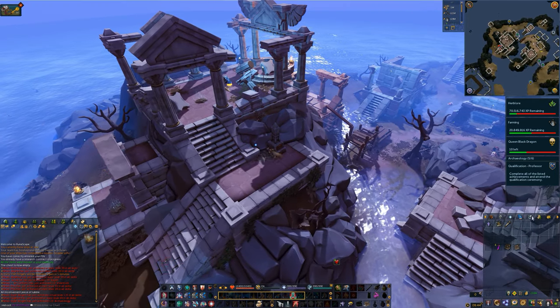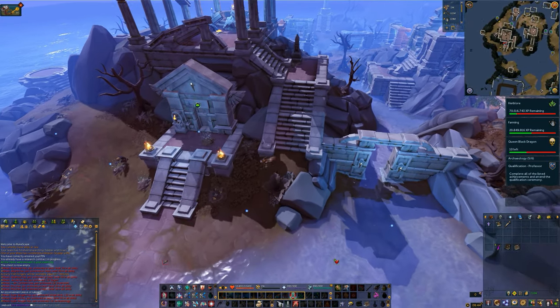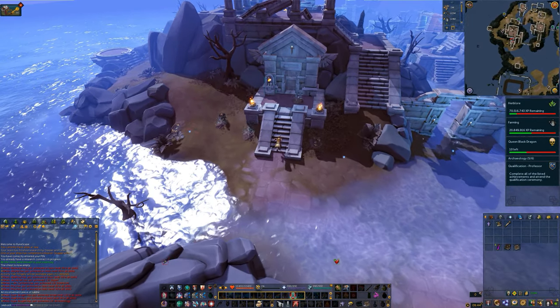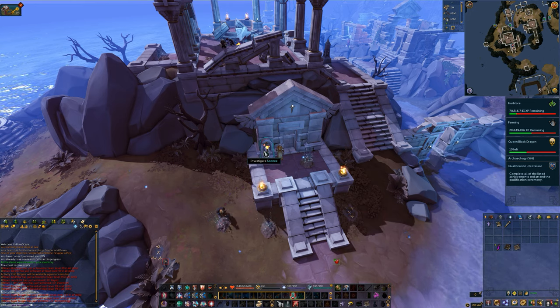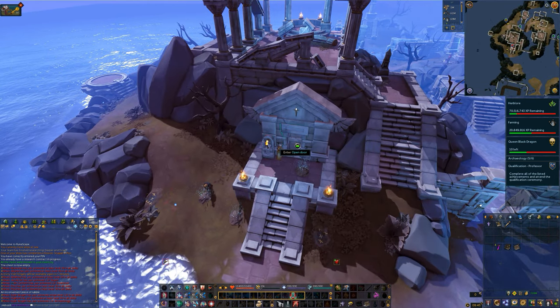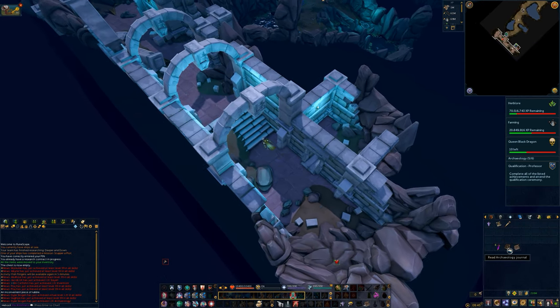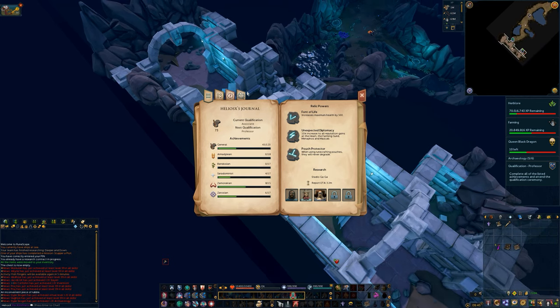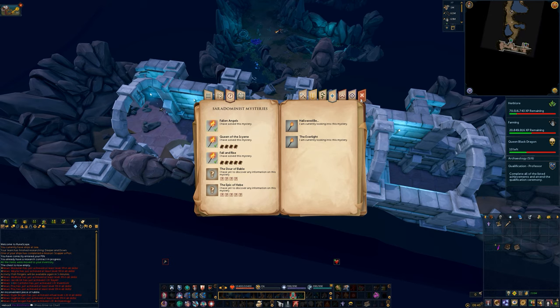With your restored Dominion Torch, walk over to the cave entrance. There's going to be a little pedestal here that you can interact with — this is where your torch gets placed. Interact with it once to place the torch, and interact with it a second time to light the torch. Once that's done, the door will open and you can enter. Upon taking your first couple steps into this little cave for the first time, you're going to unlock the Hallowed Bee mystery. You can't finish this mystery just yet, but at least you've started it.